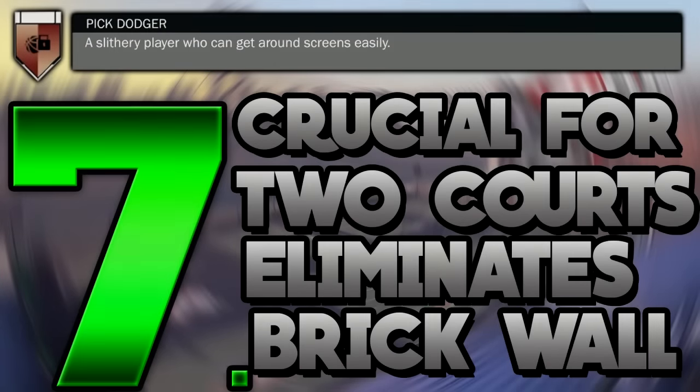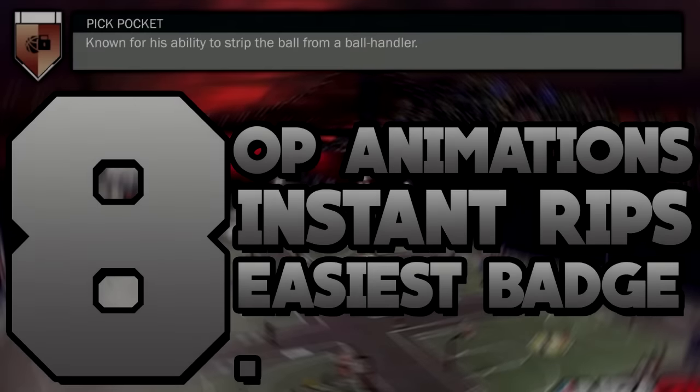Number seven is Pick Dodger, and I'd say 80% of the community does not have this badge — I have no idea why. It's simple to get and is honestly a top five badge in the game. It lets you dodge picks so you can run right into a screen and 80% of the time avoid getting brick walled. You might get bumped, but you won't get knocked over every time you run into a screen.